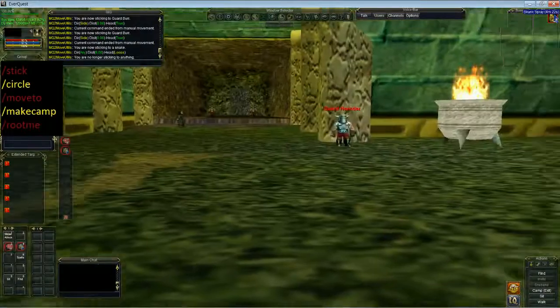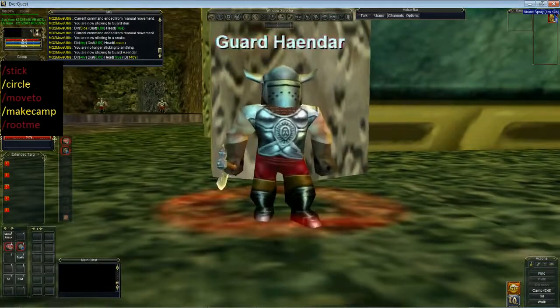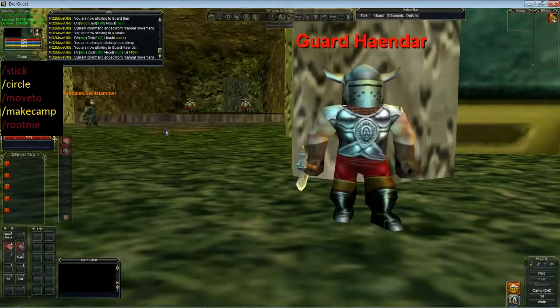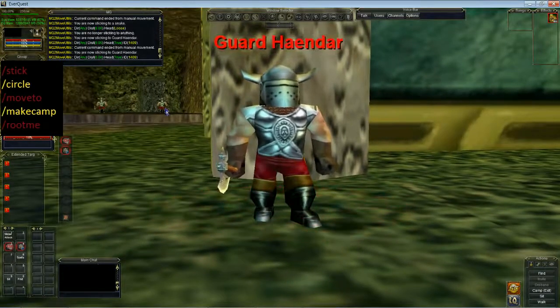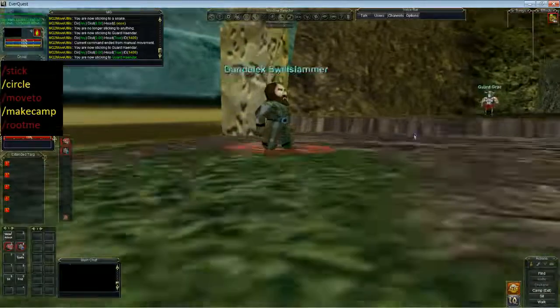Another command: stick hold. This will keep me on my target even if I change the target. So I've got this guard targeted, and then I'll click back here to this other guard — and it will stay on the original target no matter what. Compared to if I went stick and then clicked this guard over here, it will run to that guard.